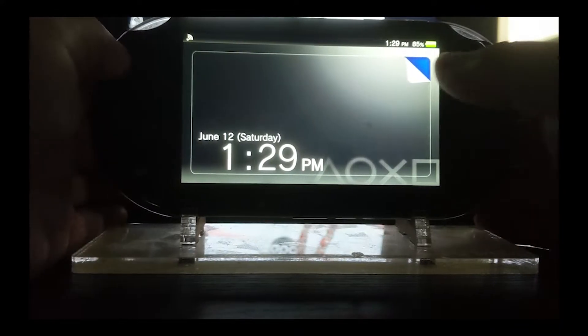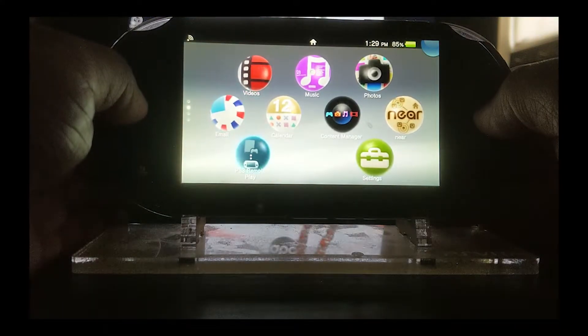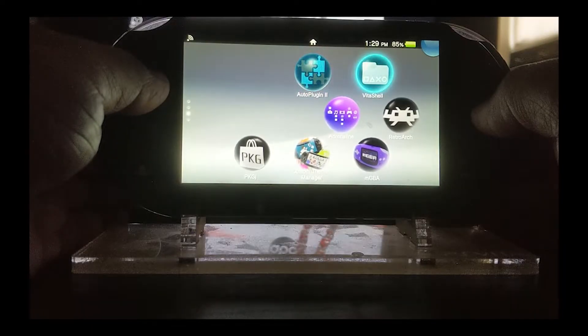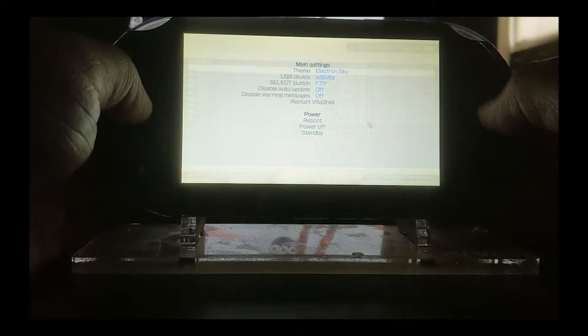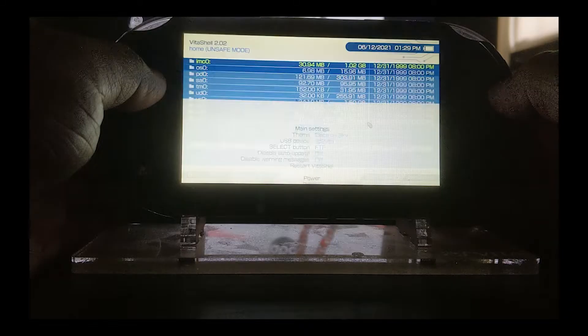My PlayStation Vita is booted up. Swipe to enter the dashboard or desktop, whatever you want to call it. I haven't used my Vita in some time, so I actually updated my auto-plugin2 because there was an update for it. What you want to go to is the Vita Shell. From here, hit start. You're more than welcome to use the FTP method or the USB — totally up to you guys. I use the FTP.